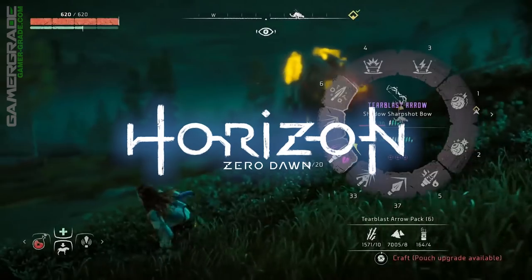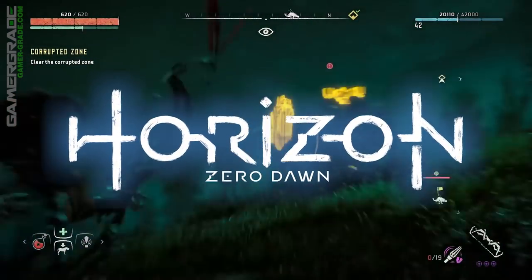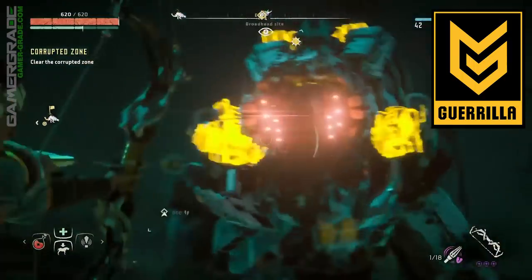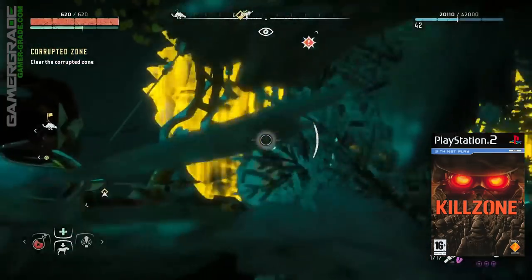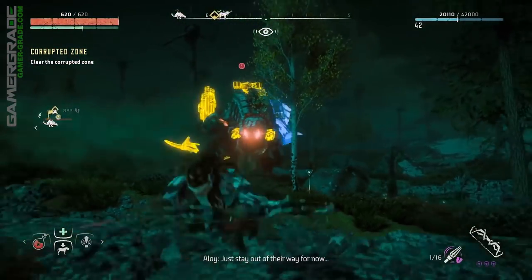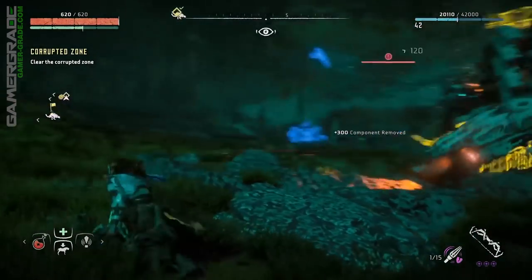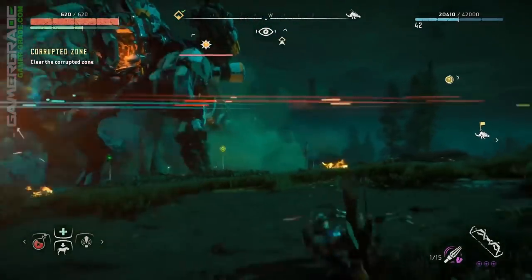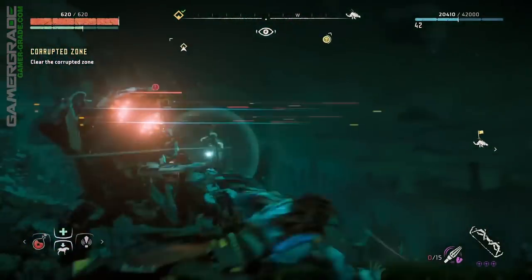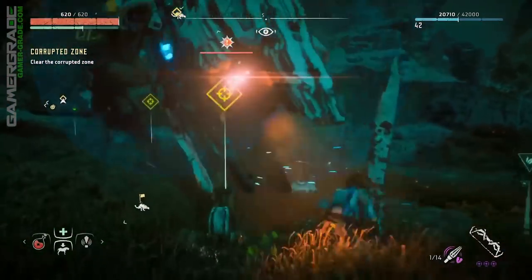What's up guys, Jay from Gamer Grade here bringing you another video, this time on Horizon Zero Dawn, a PlayStation 4 exclusive title developed by Guerrilla Games, who are also responsible for the Killzone series of PlayStation exclusive first-person shooters. This video will teach you all about combat and advanced features such as elemental severity thresholds and elemental status effects — two of the most important factors to consider when planning your combat tactics against the tougher enemies in the game, especially on higher difficulties.